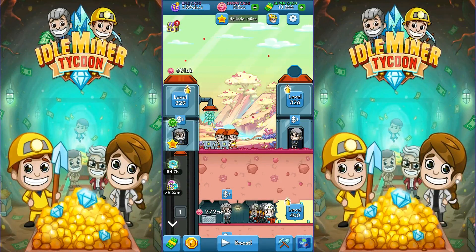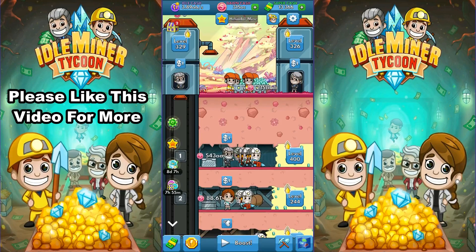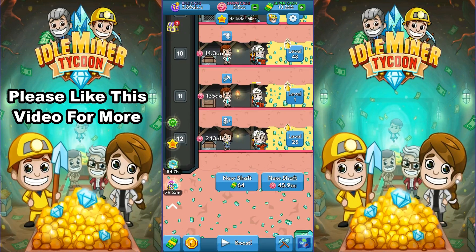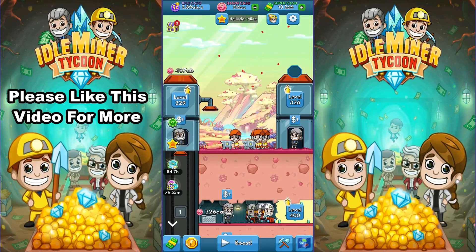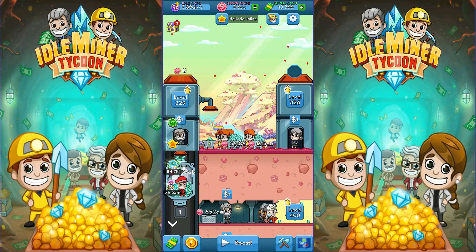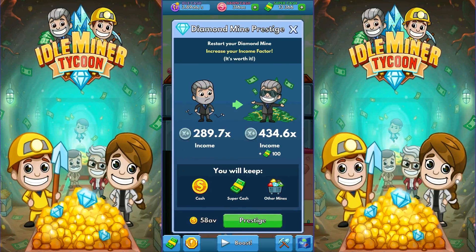Greetings and welcome back to Idle Miner Tycoon. We're in the Heliodor Mine — I think that's the way you say it. I made a slight adjustment down here: I kicked this bottom one up to 25 and it was making a lot more money, so you can see it's doing a lot better now. You might notice there's a little shining star over here — the reason is because we can now do the prestige of the diamond mine.